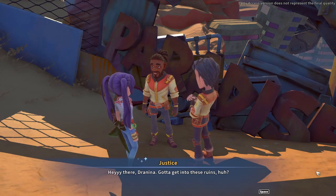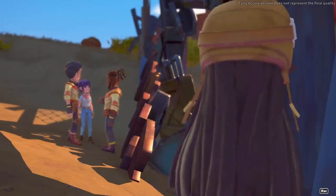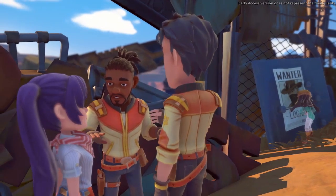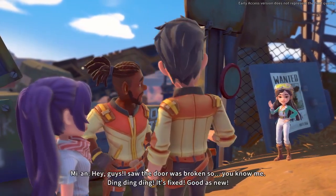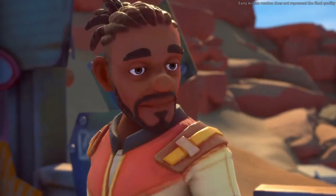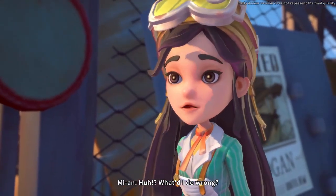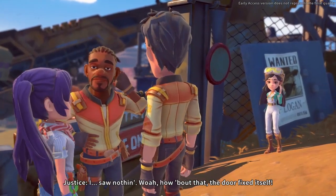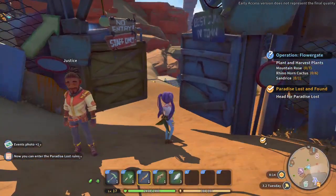Hey there — gotta get into these ruins, huh? I really want to let you slip on by, but you remember what happened last time we bent the rules a little? Now I see where you're coming from. The door's singular purpose is to provide passage to and from certain locations, and when the door is blocked, the one thing it's meant to do — well, it ain't really being manifested. Hey guys, I saw the door was broken — ding ding ding, it's fixed, good as new! You just disrupted protocol — what's the plan, Sheriff? Oh, how about that, the door fixed itself. Well, that means I can get in!